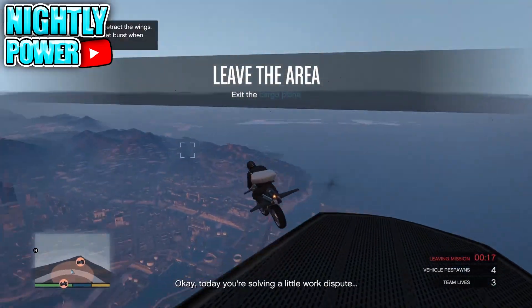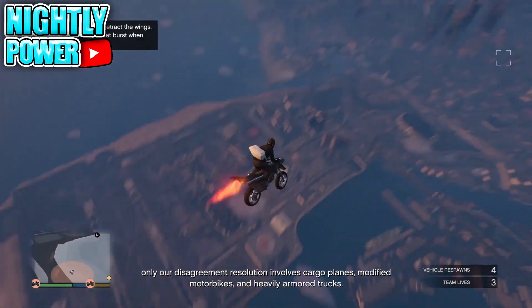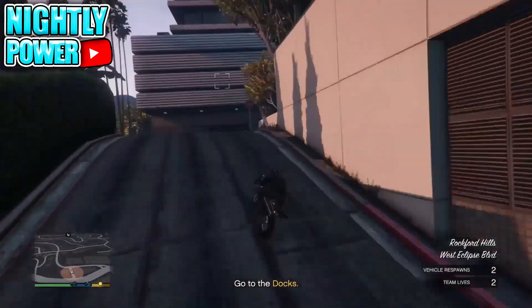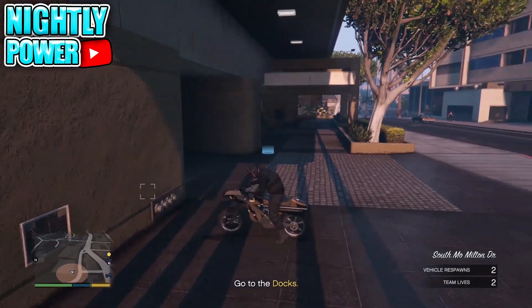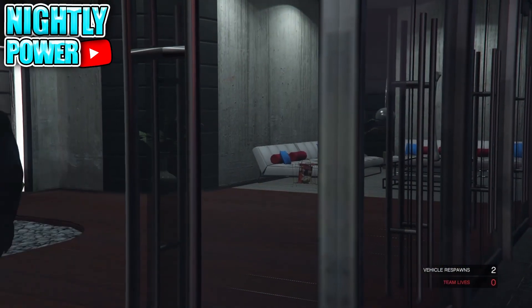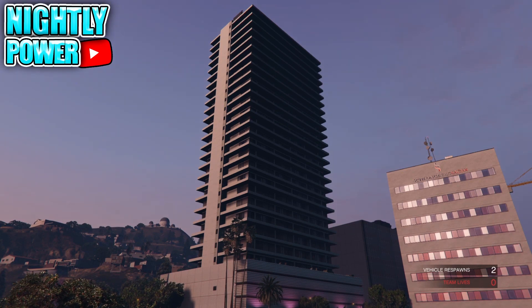Now when you get into the mission, to save the outfit you're going to make your way to your apartment. Once you've made your way to your apartment, you're going to have to blow yourself up. When you respawn you should be able to walk into your apartment. Make your way over to your wardrobe and save your outfit.